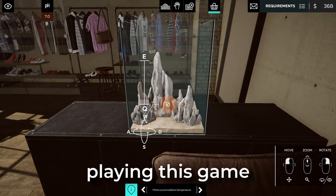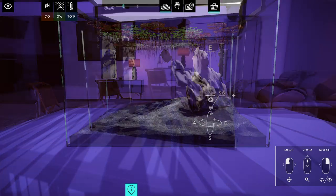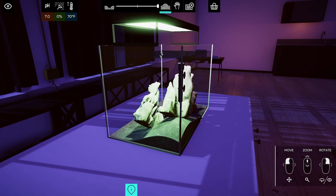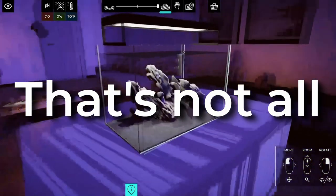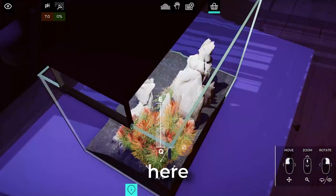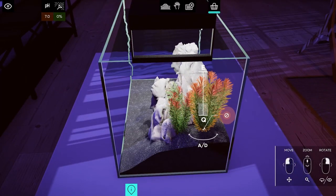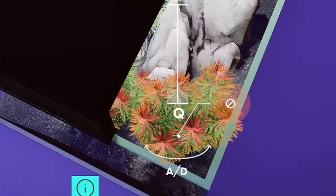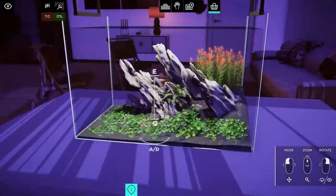No matter how much fun you can have playing this game, there are limits to it. You can't bury your hardscape into the substrate — you need to lower the substrate level, place your hardscape, and then raise it to the desired level. It's kind of a hassle when you're trying to get that perfect rock placement. Also, you know how you can squish plants together into a single corner? You can't do that here. You can change the height of the plant, but you cannot change the width, which means you need to find a spot where it is not clipping through the hardscape, equipment, or even the glass itself. It takes longer than needed to find that exact spot where you're allowed to place it.